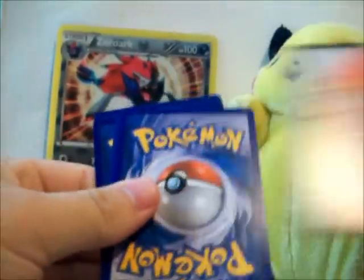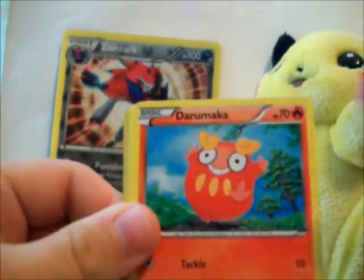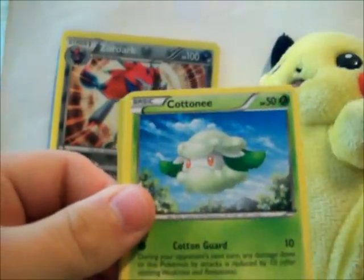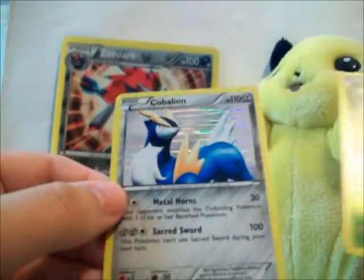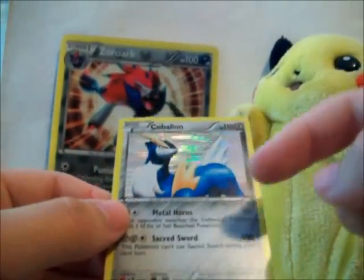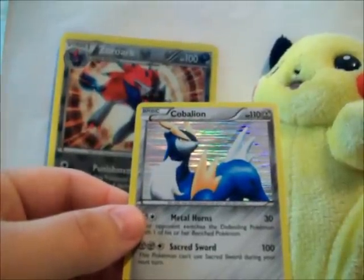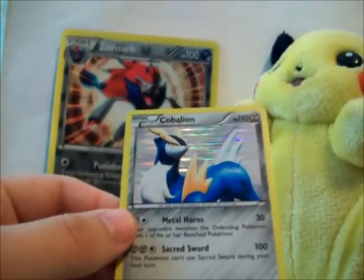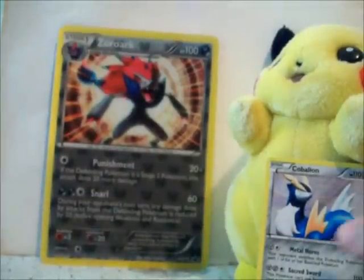First Emerging Powers pack — the Tornadus art. Okay: Shelgon, Swadloon, Galvantula, Cubchoo, Darumaka, Ducklett, Cottonee, Venipede. I see a Water reverse, which is a common. The Cobalion — the Cobalion holo! That's really nice for me because I actually needed this. The holos I still need for Emerging Powers are Virizion and the Beartic holo, the one with the Sheer Cold attack. So if you have any of those, you can PM me — I'll trade for them. That's a really nice pull for me.